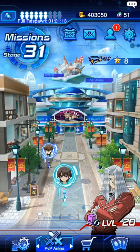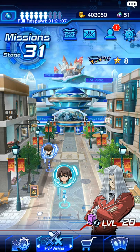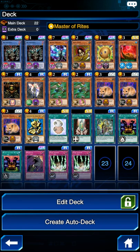Hey guys, welcome back. In today's video I'm going to be going over some of the changes that I've made to my Pegasus deck with Relinquished in it. I've been having a lot of fun with this deck and they just reset the rankings, so everyone had to go all the way back down to Silver 1. I just reached Gold today with this deck. I have two Relinquisheds and two Black Illusion Rituals, which you get by obtaining Pegasus and working through the Toon World event.